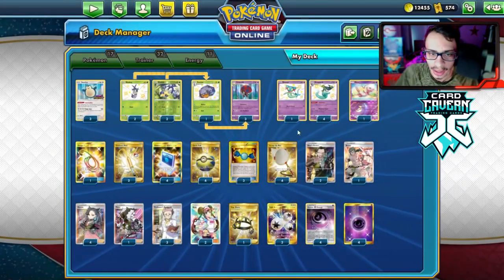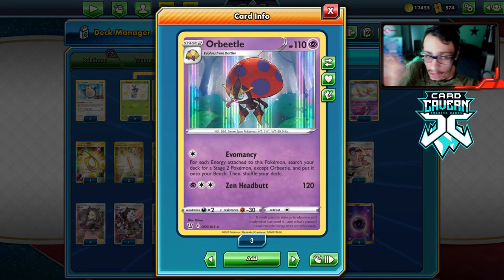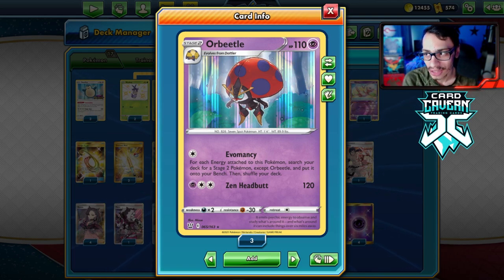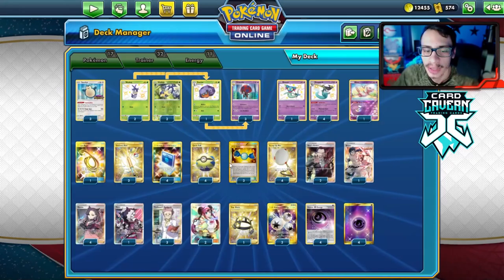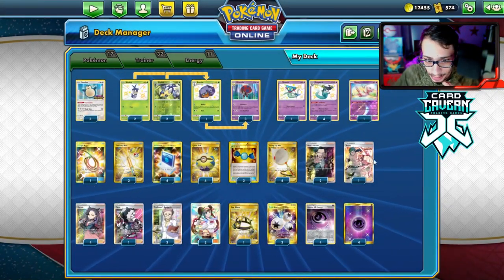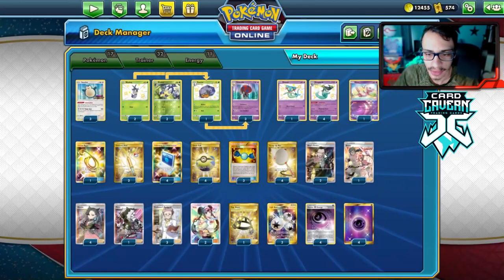I could definitely see two EXP Shares going in the deck. One issue with Orbeetle is it is a Stage 2 itself, but it's worth it because you're essentially getting four free Stage 2s in play if you can combo Triple Energy quickly enough — you're skipping a bunch of Rare Candies. We're playing three Rare Candies to get our own Orbeetle in play. Snorlax is for setup, Mew to protect our bench, and a bunch of Item and Trainer cards.